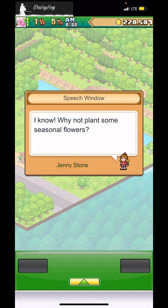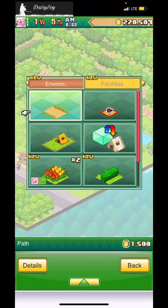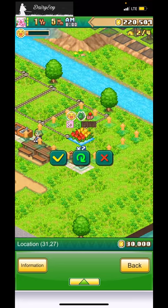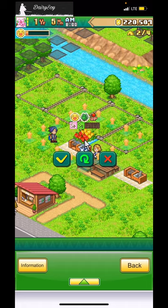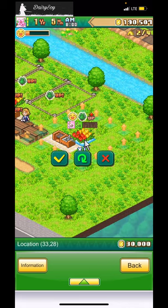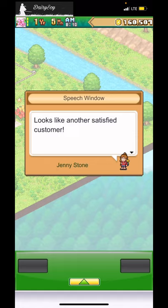A visitor says: 'Dairy Soy's Human Farm is a great place, but something feels missing — why not plant some seasonal flowers?' Flowers cost 30 dollars times two. I'll place them just to show I'm about that life — boom, 30 bucks gone. I'll place both of them. Someone's already using the cooking area — nice!